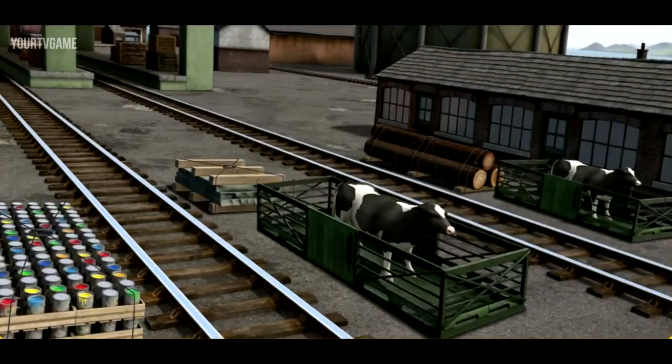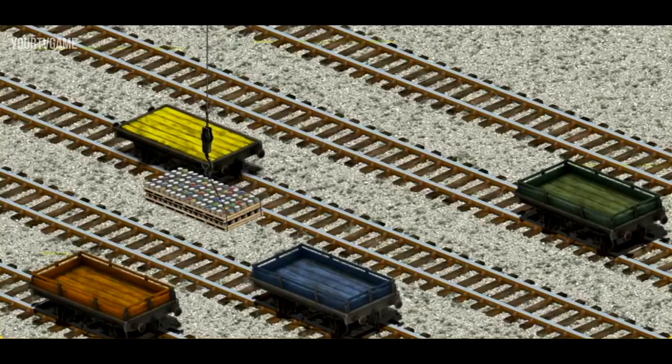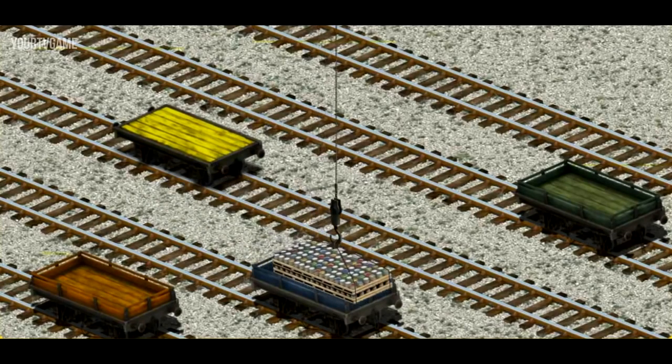James must deliver the cans of paint to Tidmouth Sheds. Show Cranky where the cans of paint are. That's it! Let's lift and load. Now the cargo must be loaded. Show Cranky where the blue flatbed is. That's it!